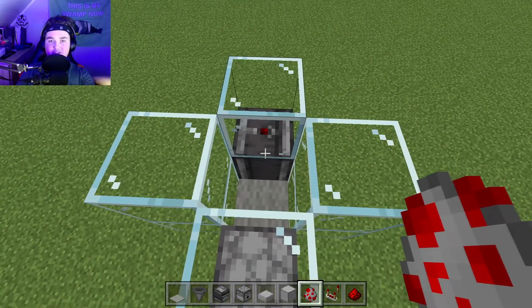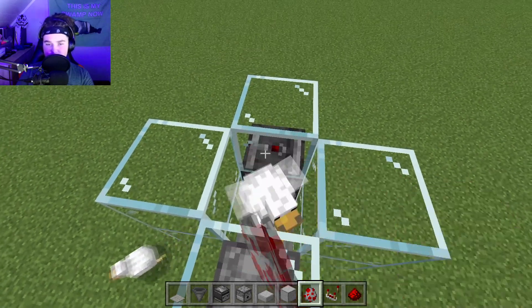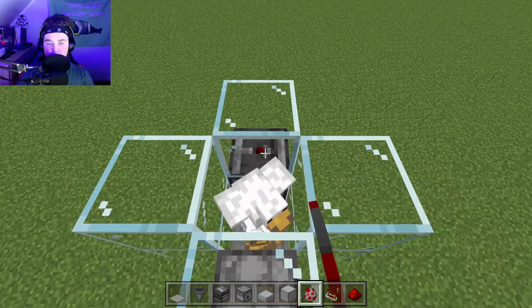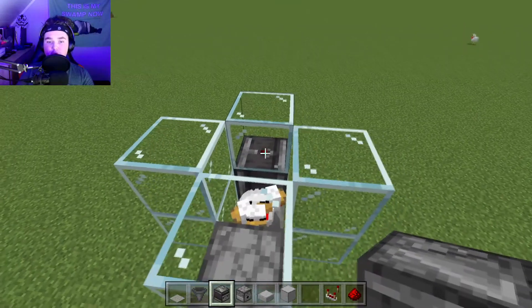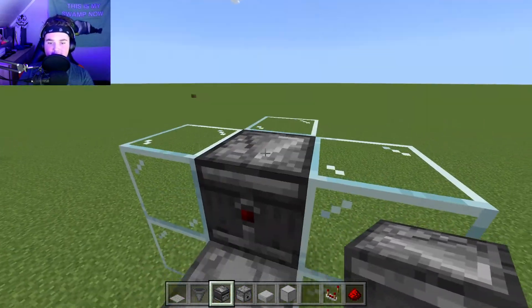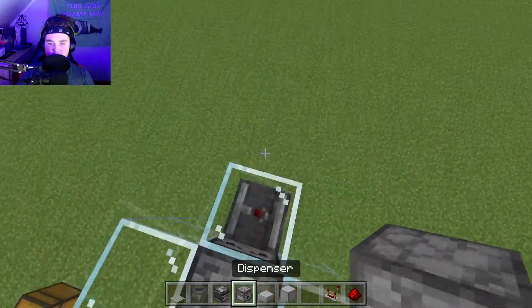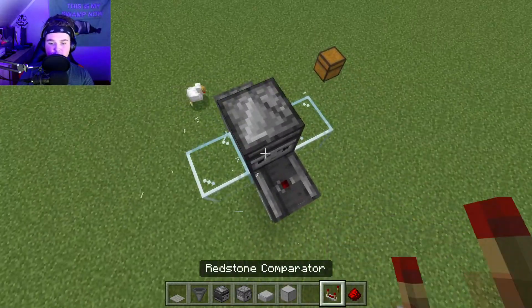Get a ton of chickens in here — you can either lure them in using seeds or a lead, or you can spawn them in with eggs or spawn chicken eggs. Place as many chickens in here as you would like. After you have done this, place an observer facing the glass. You will know this observer is facing the right way if the little red dot is facing outwards the same way the dispensers are going.